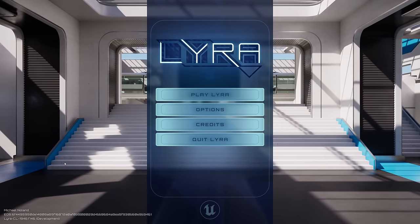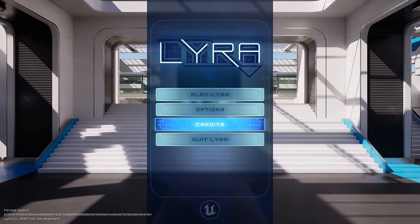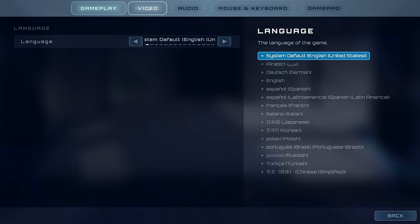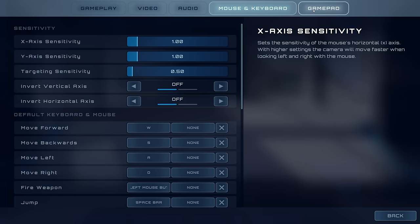This is the front-end experience that you'll see when you first launch Lyra as a game. It has all the standard things you would expect to see in a front end, such as options where you can adjust video settings, audio settings, your key bindings, and so forth.